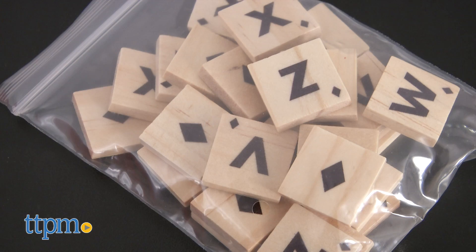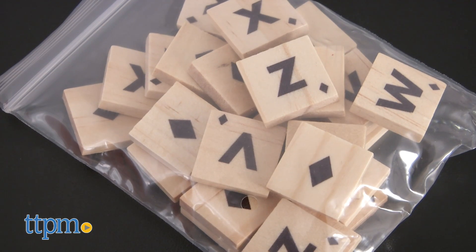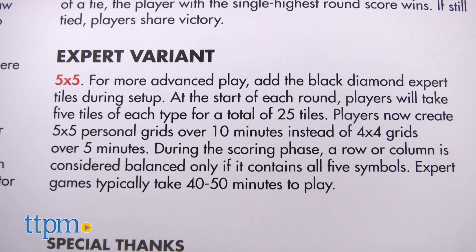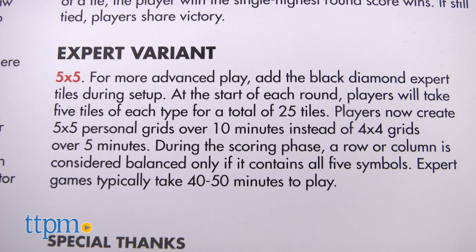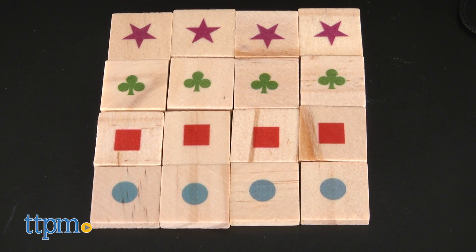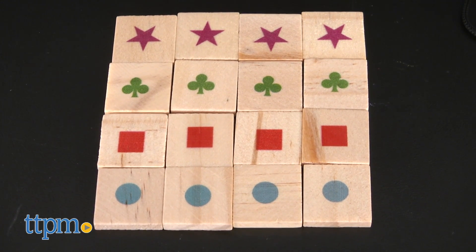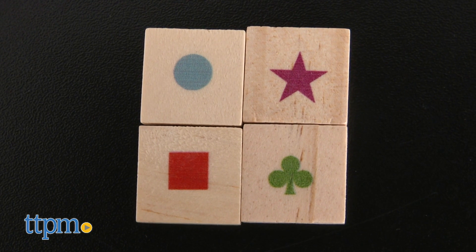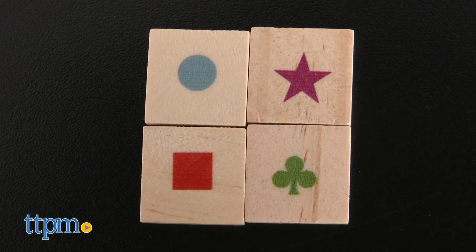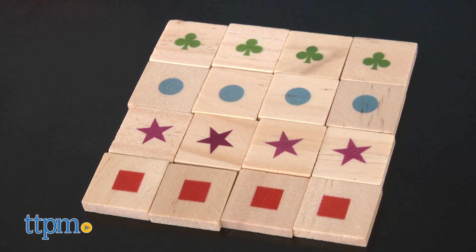You'll notice that there are two pouches. Hold off on this smaller pouch — the one with the diamond symbols on the tiles. That's for advanced play and it'll be explained in the instructions. Take out the other tiles and lay them face down so you can see the symbols. Pick 16 tiles and make sure that you get four of each symbol: clovers, stars, squares, and circles. Then start your five minute timer and flip all your tiles.